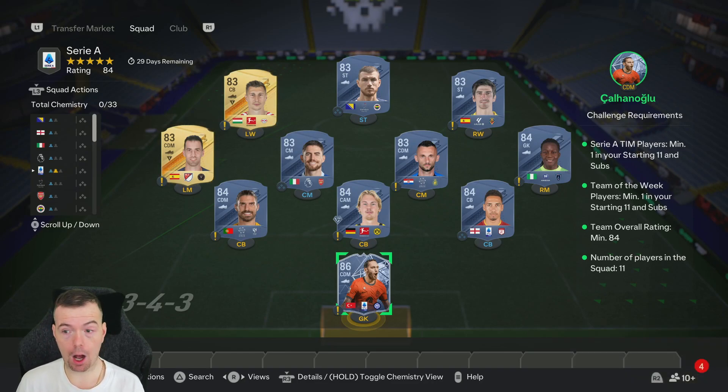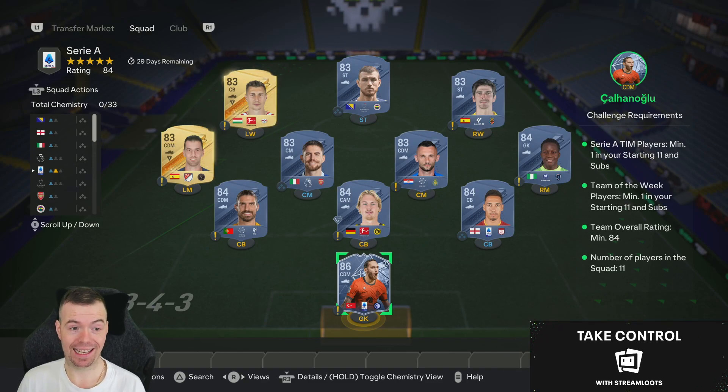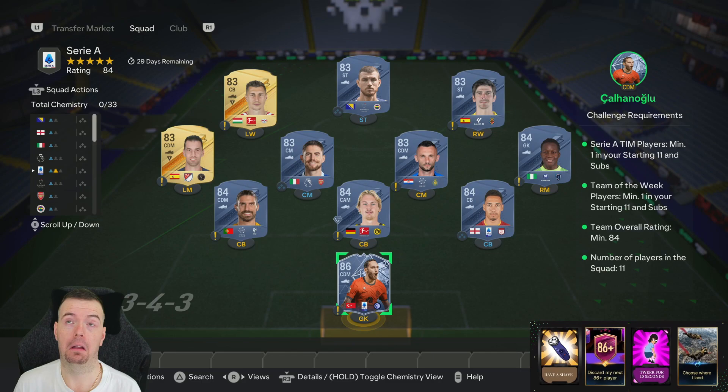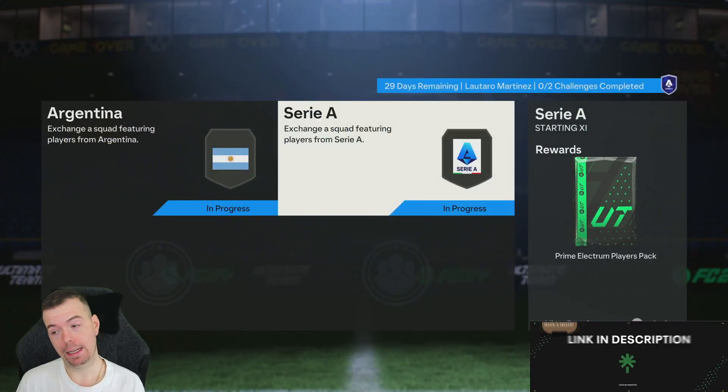The Team of the Week is literally half the value of this SBC. It's 56.2k, so you're looking between 55 and 60k at the moment. Again, if you have a Team of the Week card, you're saving between 25 and 30k on this. Prime Electrum is a decent reward — it's a 25k pack, which is a good pack.